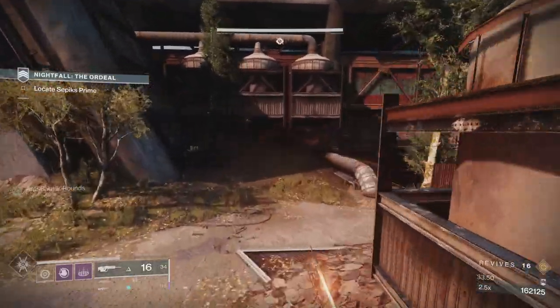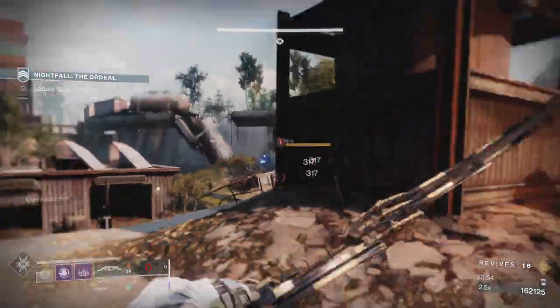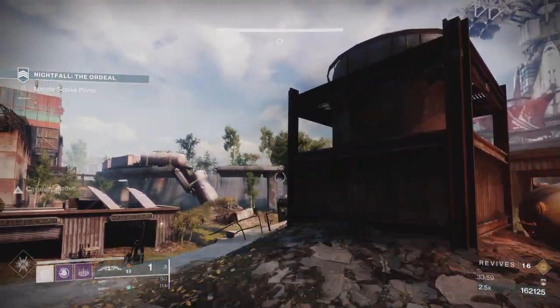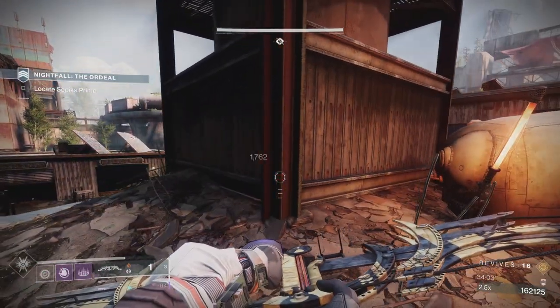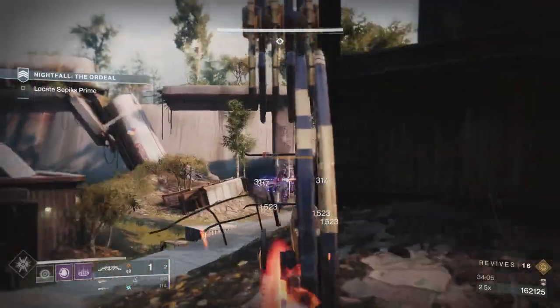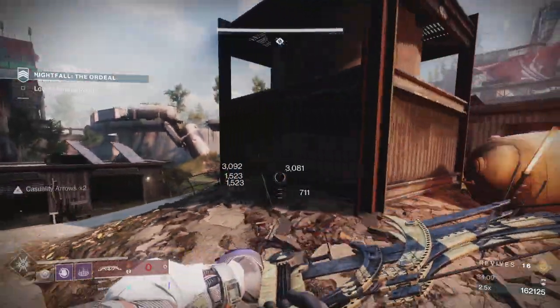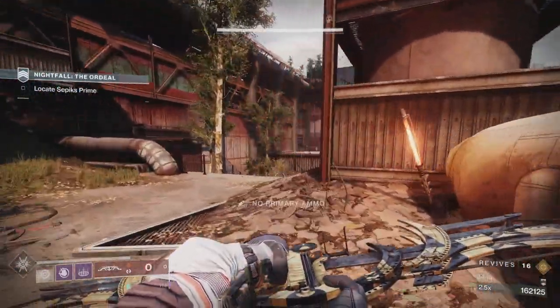The scout rifle works well because of Sundering Glare — I'm hitting the boss's leg for about 4,000 per crit, and with Sundering Glare that adds another 25% or so, like an extra 1,100-1,200 points onto it. I felt like with the ammo consumption and how much additional damage the scout rifle could provide, I could still range targets but with a lot more ammunition.